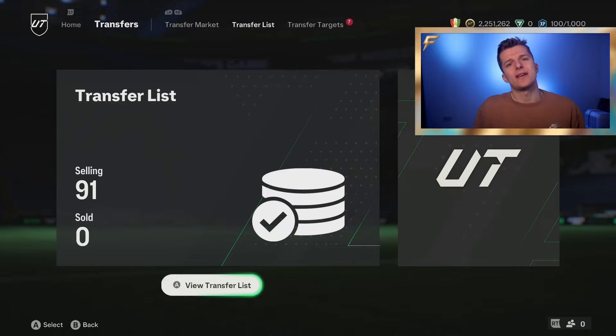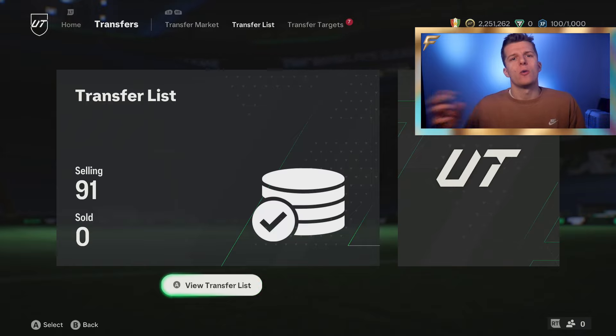In today's video we're putting into practice the video I released yesterday — how to make money and win fodder really cheap during Division Rival rewards. We're going to show you the results and give a bit of post-bidding analysis: what went well, what didn't, what I'd do differently, and hopefully you can pick up some pointers.